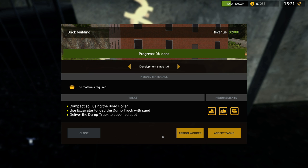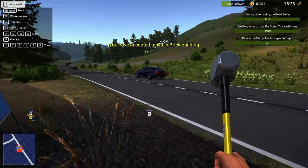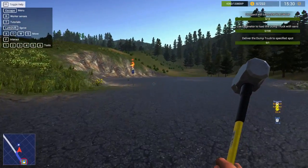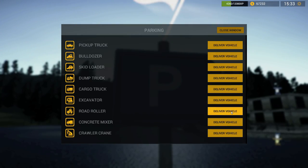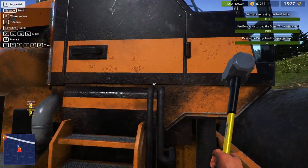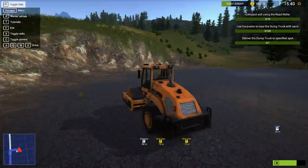We don't need materials. First of all we need to use the road roller to make everything flat. So that's what we are going to do - we need to drive it over here. Let's have a look where the parking sign is. There it is, here is a nice parking spot. So let's get the road roller over here. Deliver vehicle and here it is. This is going to take some time - six phases. I guess if you go further in the game it's always getting more and more complex.